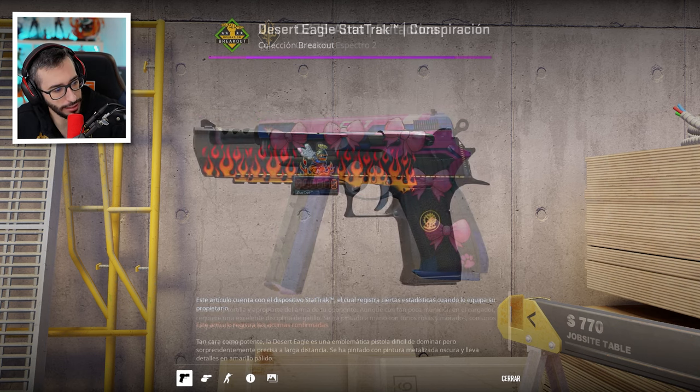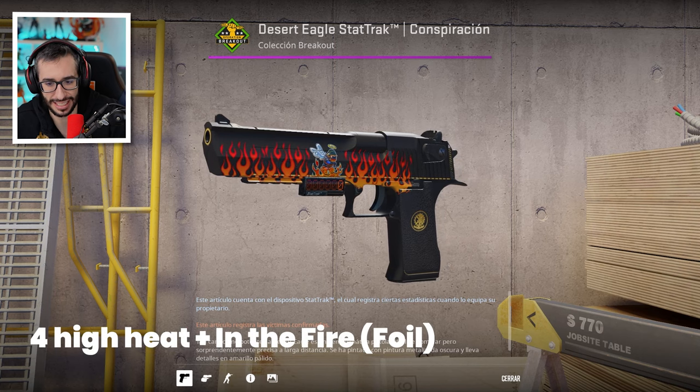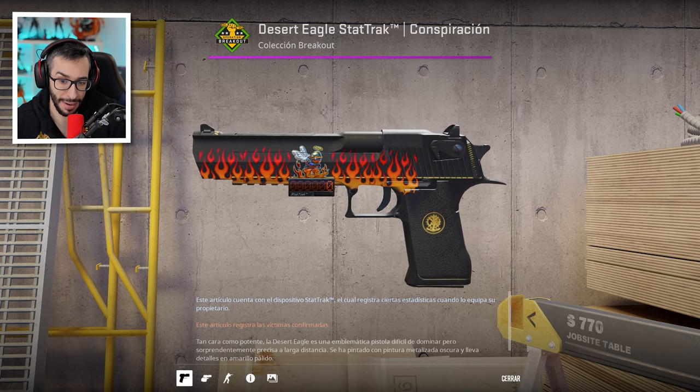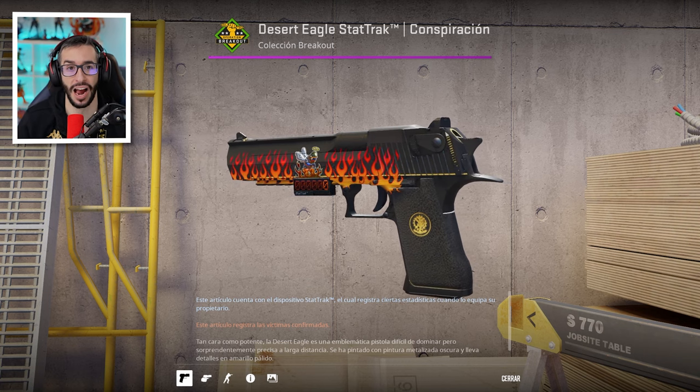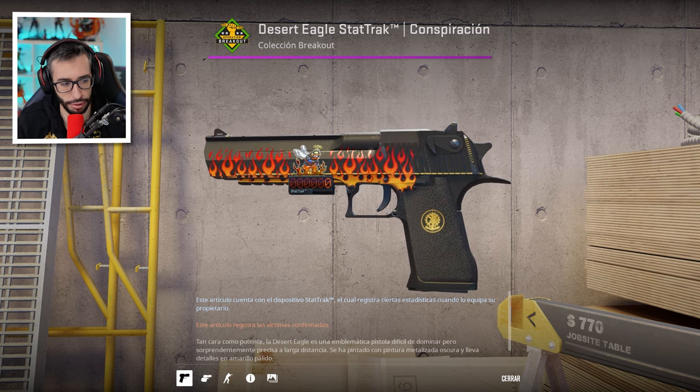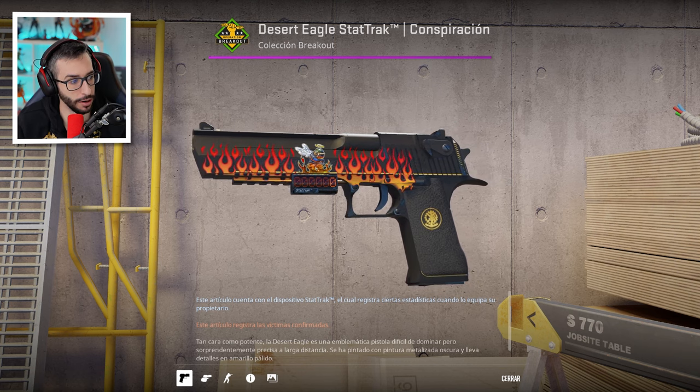Continuamos ahora con la Desert Eagle Conspiracy, con 4 pegatinas de Hit y la de Fuse de los Meisters. Me mola, no me parece nada mal. Y encima hace referencia al famoso de Fuse de Overpass. Muy original, yo te la compro, de hecho me parece muy original.